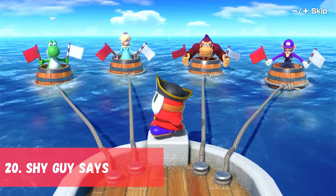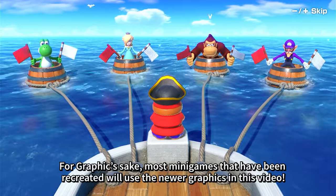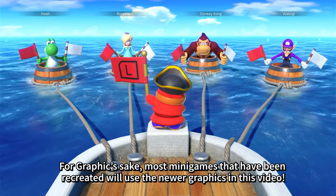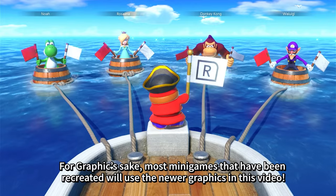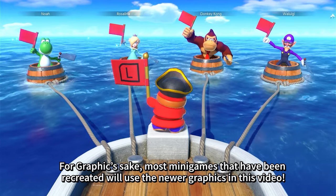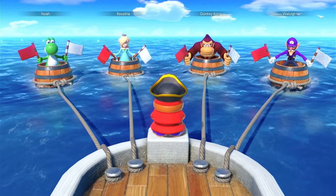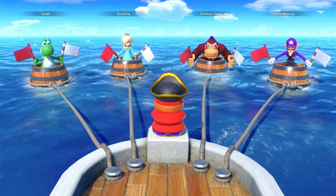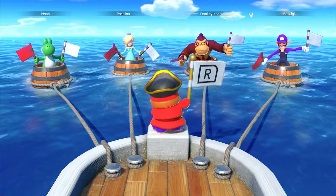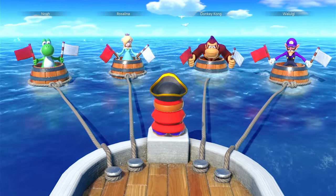In 20th place we have Shy Guy Says, originally in the first Mario Party. Shy Guy Says has returned multiple times throughout the series. Shy Guy will hold up a flag and players must hold up the matching flag. As the game progresses, Shy Guy goes faster and starts faking out which flag he will raise. Once a player raises the wrong flag or takes too long, they are out. Last player standing wins. This game tests reaction time and patience, as not waiting long enough means you can be faked out, and not being quick enough means you could get eliminated.